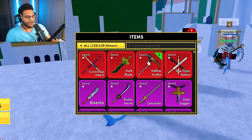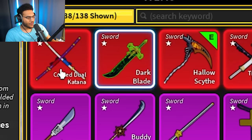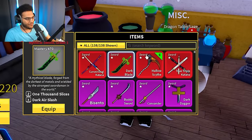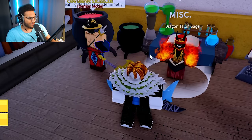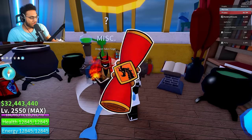So far we've got storm blessing on hollow scythe and curse of the thief on true triple katana. Let's see what we can get on dark blade and cursed dual katana. Only took a hundred dollars to get that curse. Now I really want to get a good blessing for my dark blade, so let's equip that next. We have five mythical scrolls remaining — hopefully we can get something good with that.